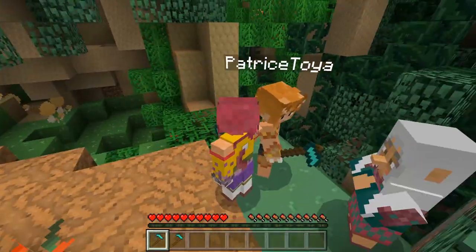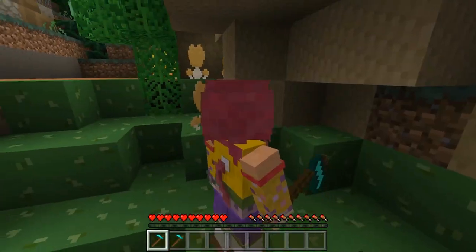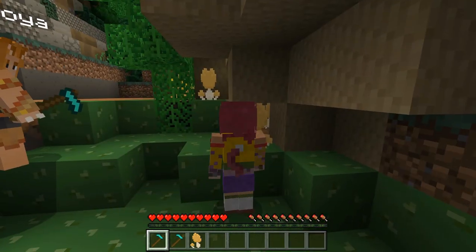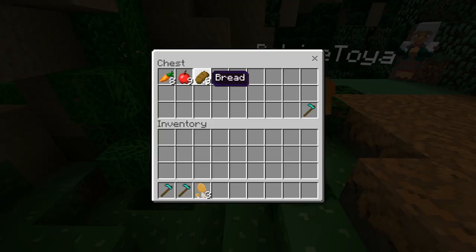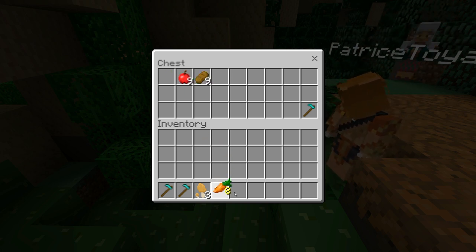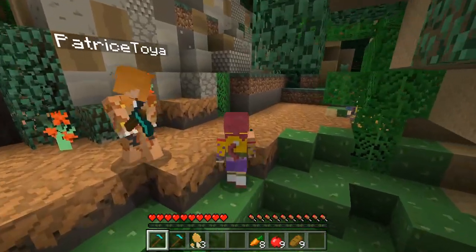I like her voice. I guess we have to collect some mushrooms. Over here? Yep, there we go. And there's this box over here - should we check it out? Oh my goodness, there's bread, apples, and carrots. I'm just gonna add that to my inventory. Just in case I get hungry, right? Yeah, totally.